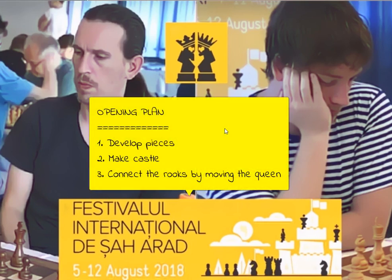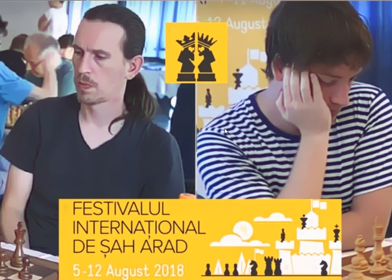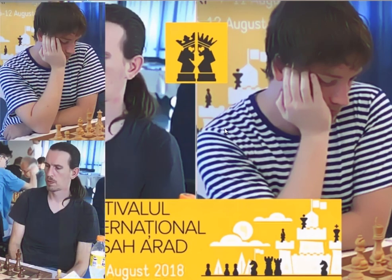In the opening we need to develop our pieces, make castle and connect the rooks by moving the queen. Basically, in the opening we need to follow the principle of the least active piece. And pawn moves are good only if they help us to develop a piece. Let's see the game.